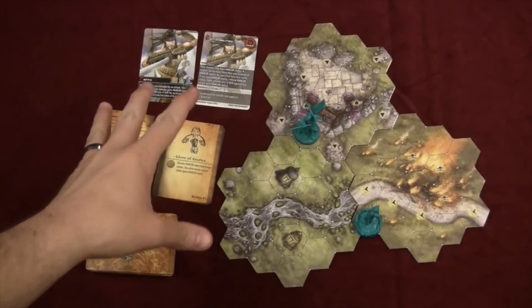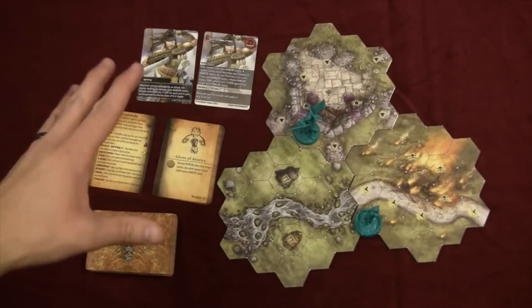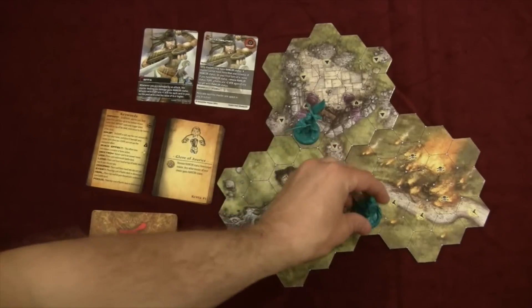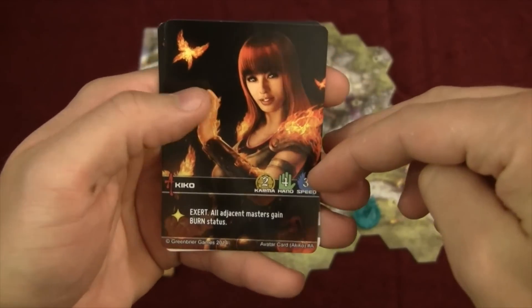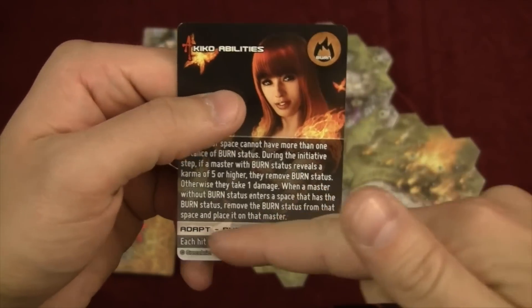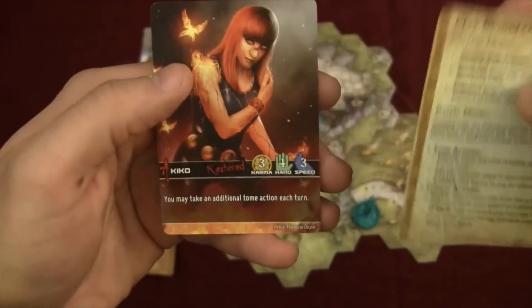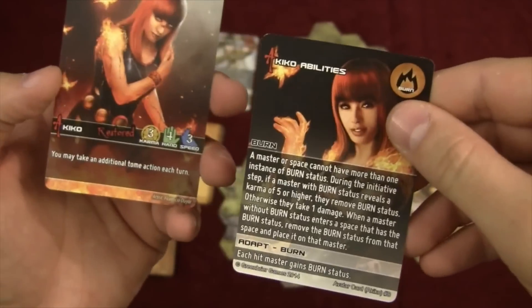Here we have Yashima set up for two players — I only have one player's cards on the table due to screen real estate. Each player gets a miniature; in this case this is Kiko. You get the miniature and their character cards, which show their starting karma, their hand size, and how fast they can move if they choose a move action. They have a special ability. The other card has reminder text about special abilities along with an adaptability value, and on the back side characters become restored when they die.